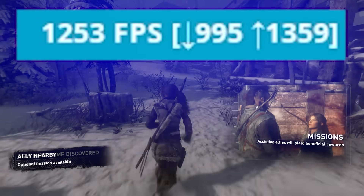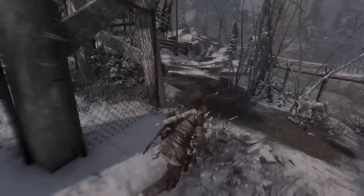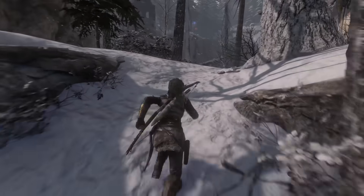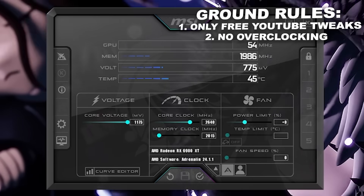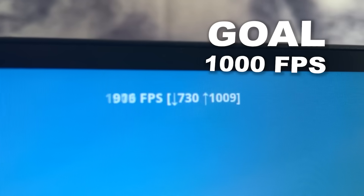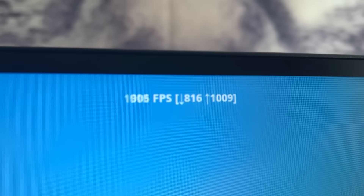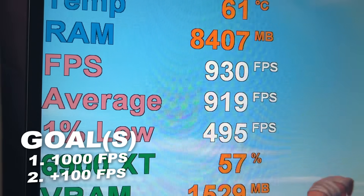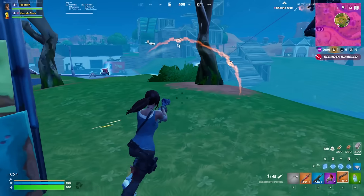Back to trusting random people on the internet with my $1,000 computer's life. Last time, I walked away with insane FPS. This time, I still hit 1,000, but I also picked up a few viruses along the way. 1,000 FPS is like a million dollars — you don't need it, but it would be pretty cool to have. Before we start, let's set some ground rules: I can only use tweaks from YouTube, and while I can use any free software linked in their descriptions, paid utilities and overclocking are off-limits. Our end goal is to consistently hit 1,000 FPS on Fortnite's in-game FPS counter. And for my custom FPS overlay, I'm aiming for a 100 FPS increase from 840 to 940.